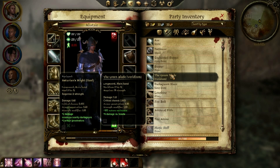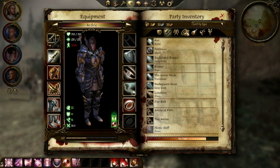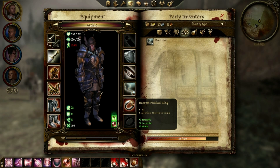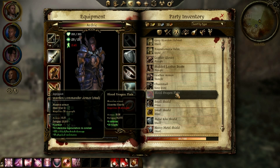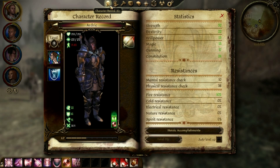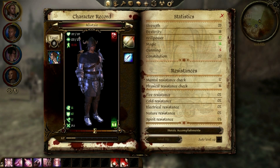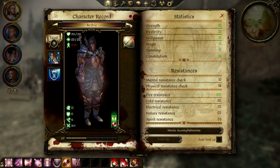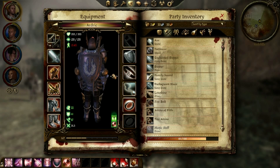The green blade is much better against beasts, which I don't think we're actually going to be fighting for a little bit. My strength is 32, so I've still got a couple levels to go to meet 38 requirement. That only lowers his cunning, so that's not a big deal at all for Alistair — he's not very cunning. I think I'll just equip the green blade, because I freaking bought it, why not?